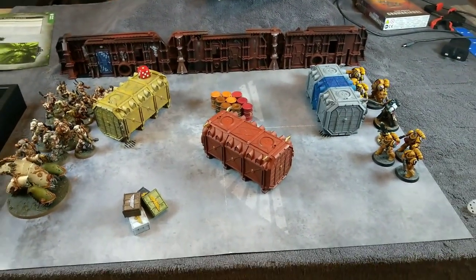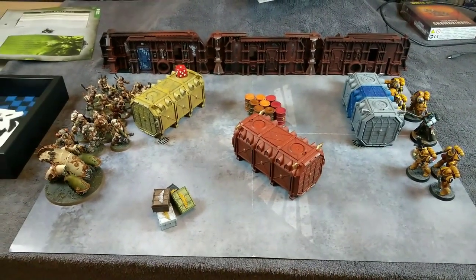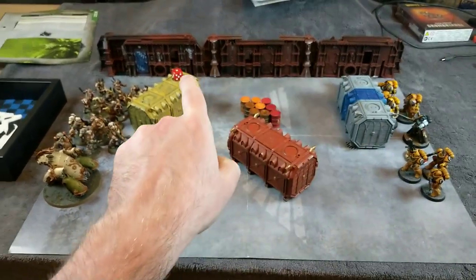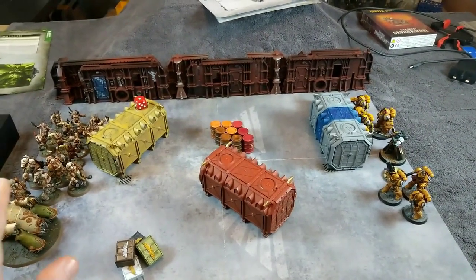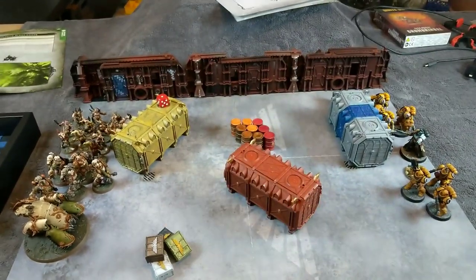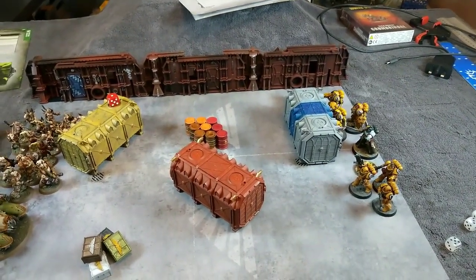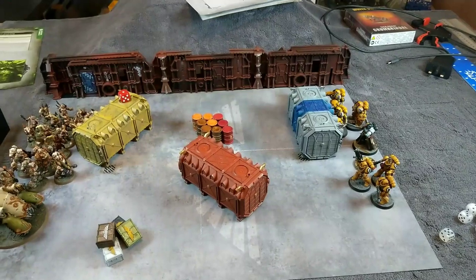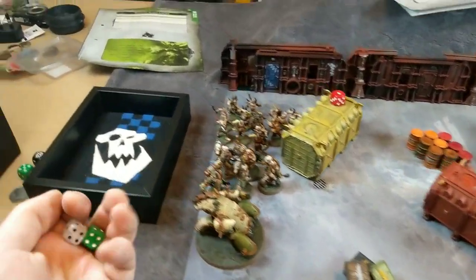Both sides have deployed as follows. The Pox Walkers deployed near their objective to make it hard for the Imperial Fists to shift them. The Aggressors deployed to try and make their way down and clear those Pox Walkers off. The Plague Marines deployed in the middle to move up the center and take on anything coming their way. The Intercessors deployed to keep the Imperial Fist objective secure, the Mephitic Blight Hauler took the last spot, and the Primaris Librarian took the central position.